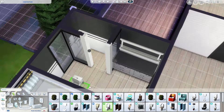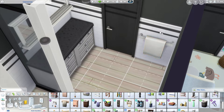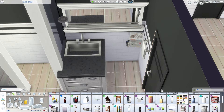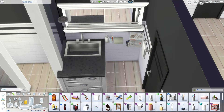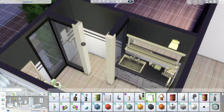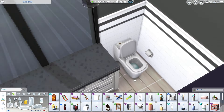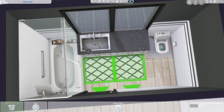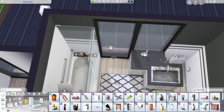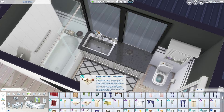The bathroom upstairs is next to the baby's room and it's similar to downstairs — we have a walk-in shower room. I don't often do showers like this; I usually use the bath and shower combination that came with Growing Together, but I felt like this particular house needed something a bit more fancy. Like I said, this is for our save file that I'm working on with four other simmers, and it is available on the gallery under the hashtag 'Generations Save File,' or on my own gallery at norabx.